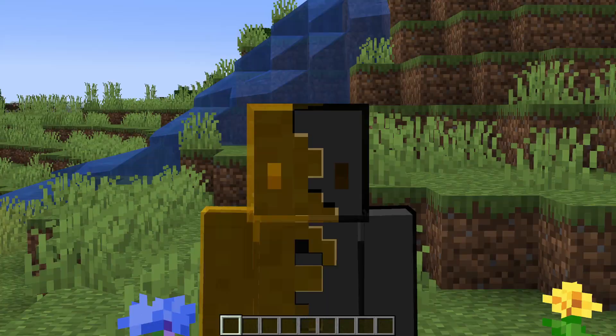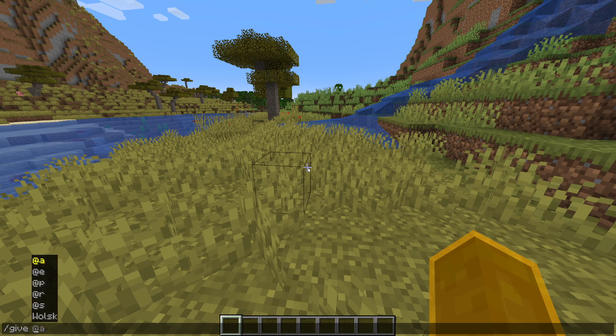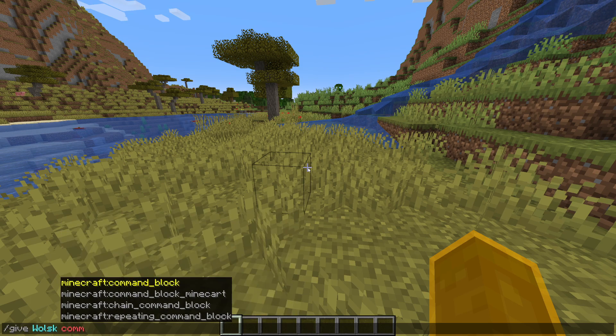If you cannot use creative mode because you're on a server, you'll need to be an op or operator and use a chat command instead. Type slash give, then your name, then com and tab complete the rest.